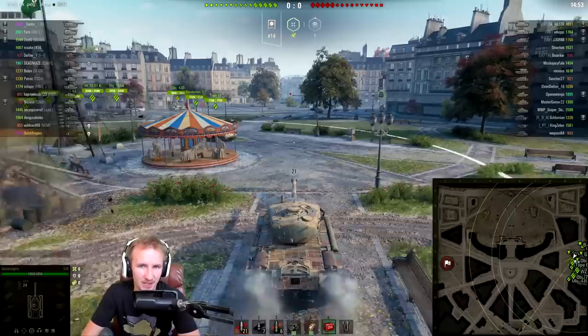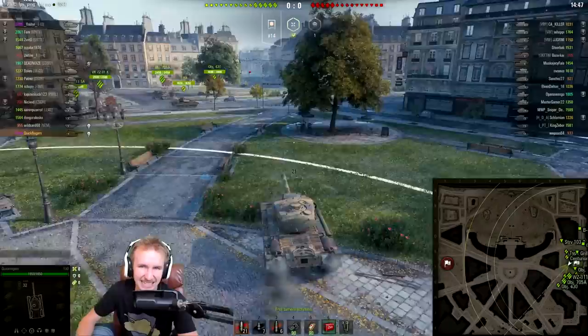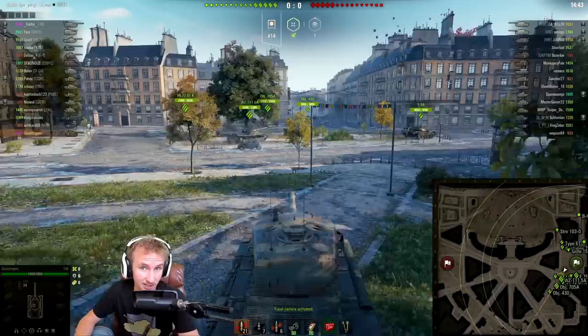Hey everyone, it's Quickie Baby and welcome back to World of Tanks. Today I've got a daily helping of big American alpha. You really can't go wrong with the tier 9 American turreted tank destroyer — it is of course the T-30.